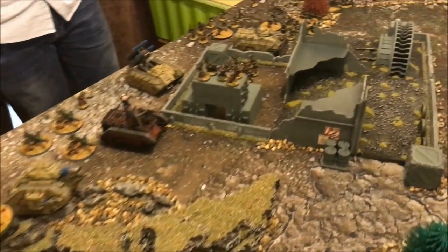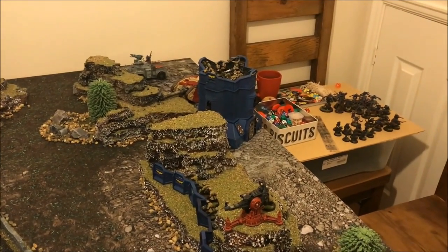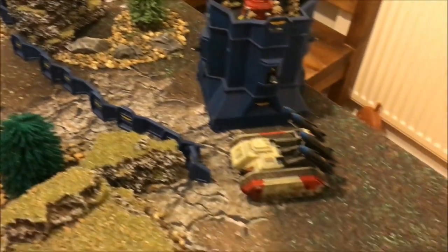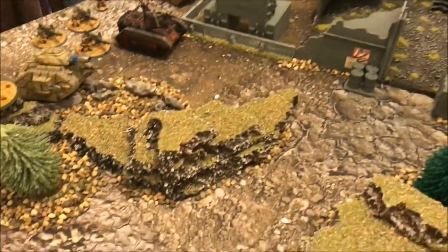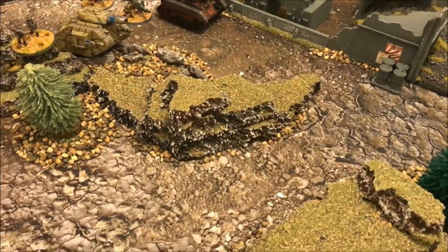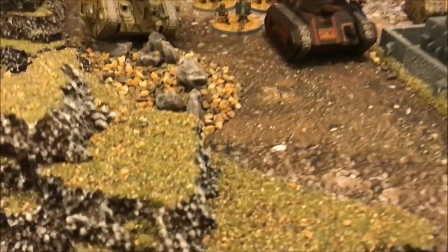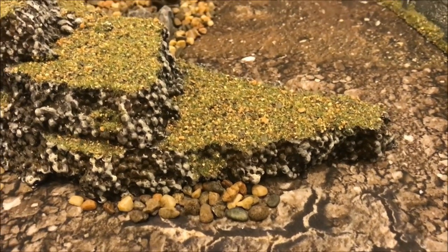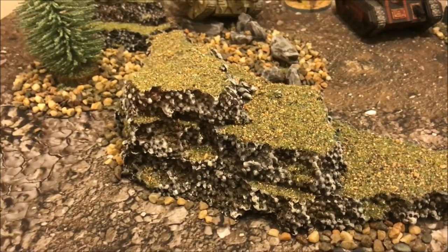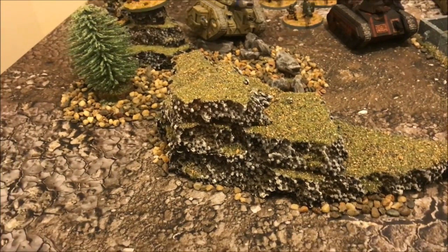After deployment, you can see there's a large line of Imperial Guard arrayed against the Genestealer Cult defences. We've got a nice Aegis Defence Line with nobody really behind it — probably just in case the bunkers fall. We've decided the rocks will give a cover save. Tanks can get over small pieces with no penalty; infantry have to use their movement to climb larger bits, and vehicles can't cross those.